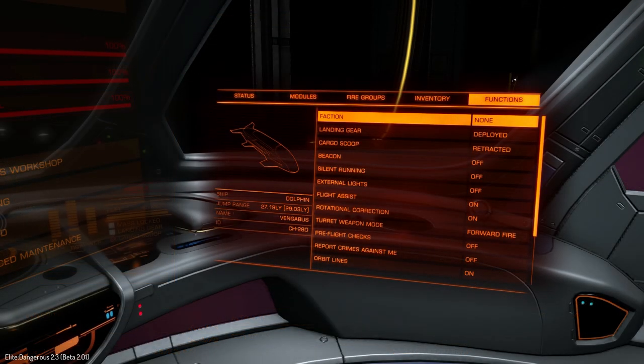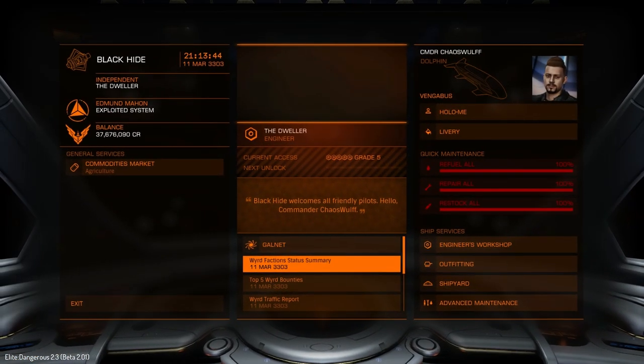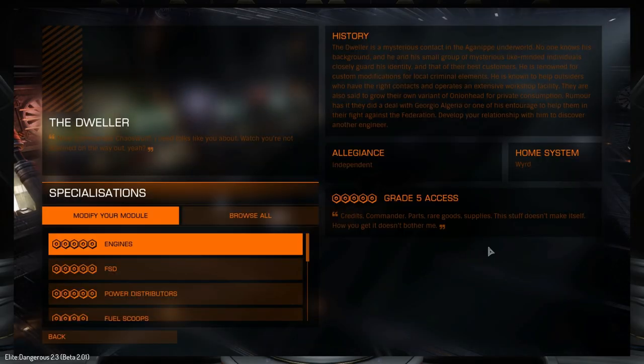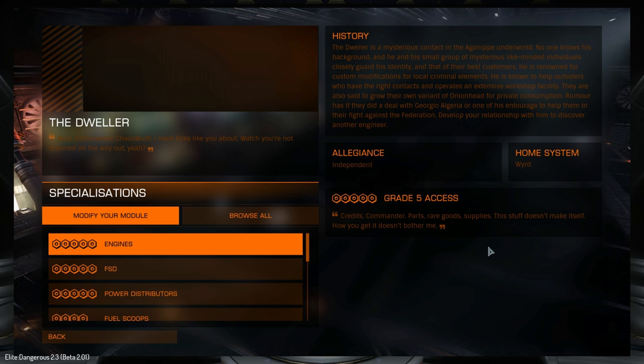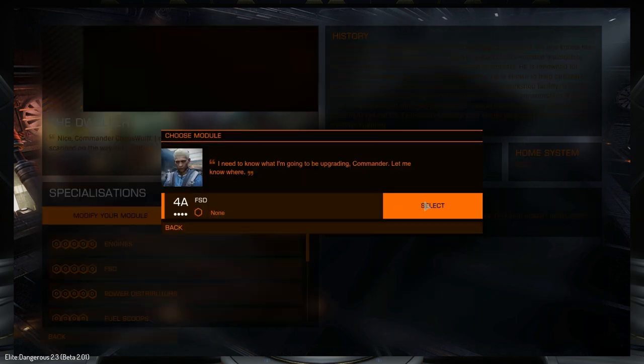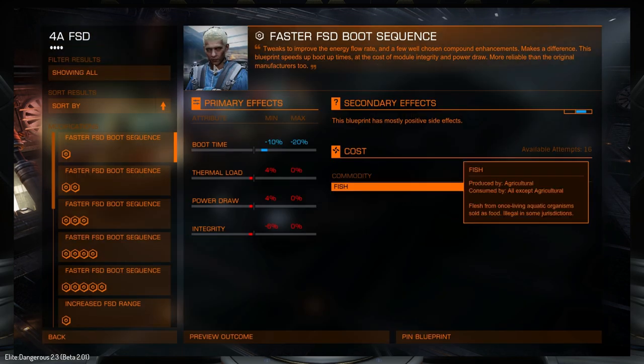Now that we've looked at the build, we're going to see just how far we can push this ship's jump range. First, as always, we need to go stock up on fish and jump in to the engineers. Right now we're at The Dweller's place - on this beta he has all the engineering blueprints up to grade 5, and he works for fish. We're going to start with the frameshift drive.